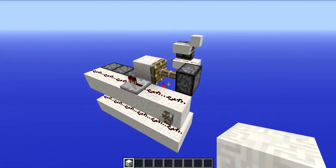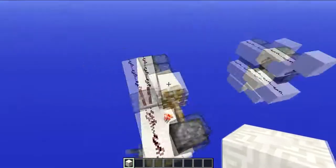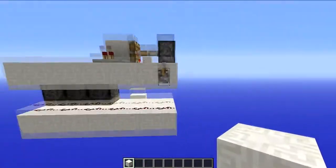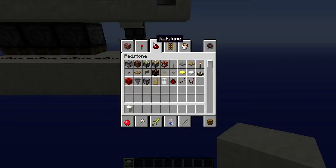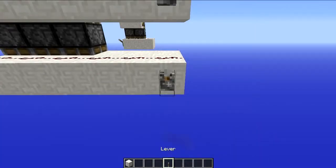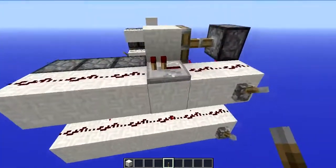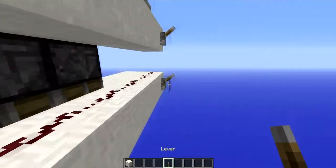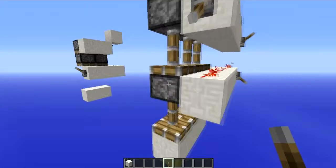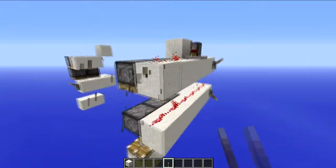I'm going to do my best to explain this to you though. When you flick the lever, this bottom line will turn on first but that will do nothing. One tick later, this top one will turn on. And that will cause these top pistons to push down and these pistons will get pushed into the blocks which are being powered, and it will all extend nicely.